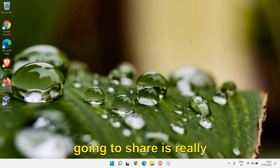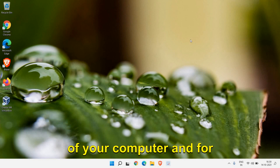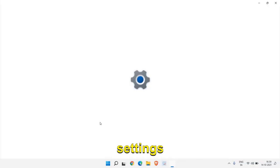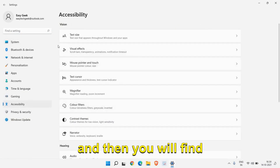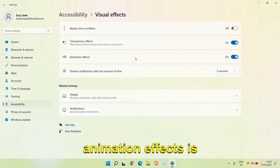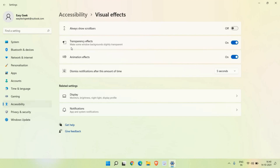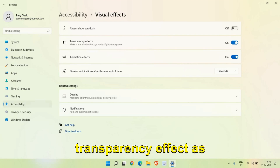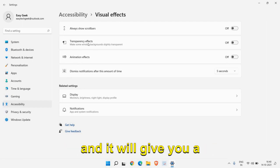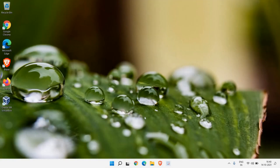The next step is really very powerful and will drastically change your computer's performance. Right-click the Start icon, go to Settings, then on the left-hand side find Accessibility and then Visual Effects. By default, transparency and animation effects are turned on. If your goal is best performance, turn off the transparency effect as well as the animation effect. This will release a lot of load from the CPU, giving you better performance.